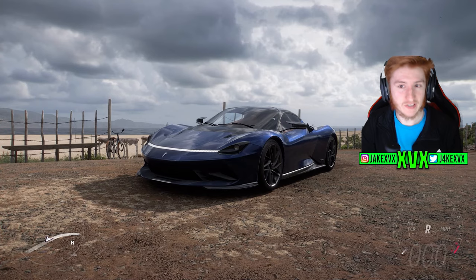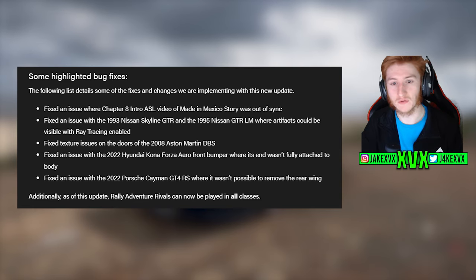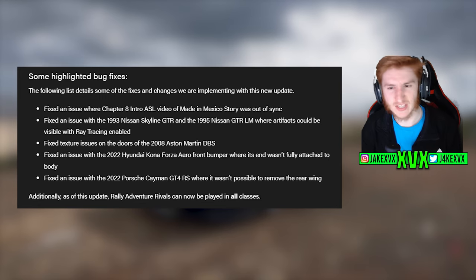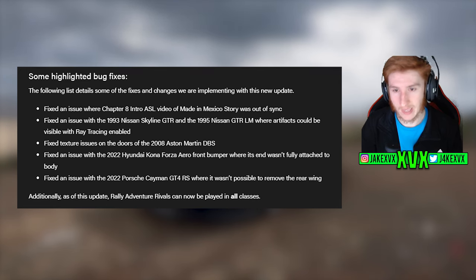What's next? Now we have bugs and fixes. These are just the highlighted bugs and fixes — there's only five listed here, but there will be more, and we'll cover that in a future video. Additionally, as a new feature, the Rally Adventure Rivals can now be played in all classes — just a little sneaky new feature hidden at the bottom of the bugs and fixes section.